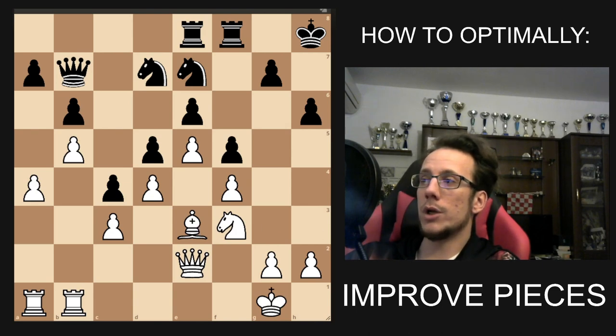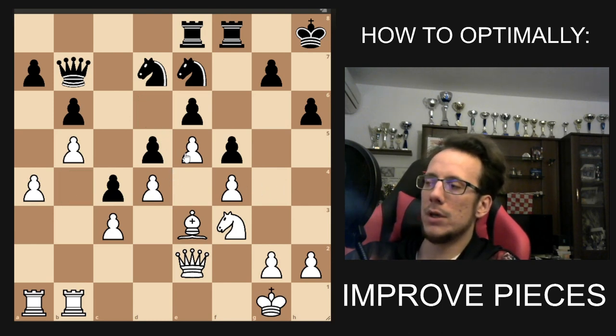Question two is: where would I put it if I could put it anywhere? If you could place this bishop anywhere on the board on a dark square, where would you place it? The answer will most likely be d6, b4, something like that. Let's say d6.